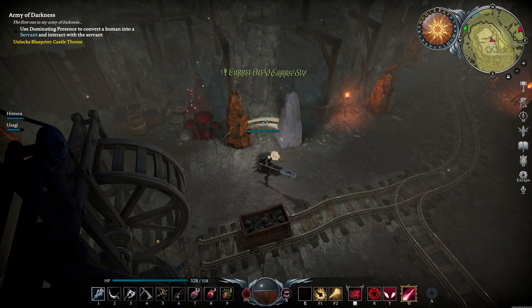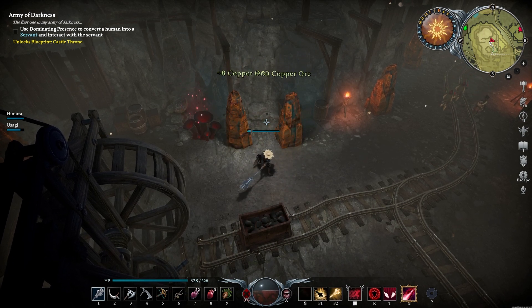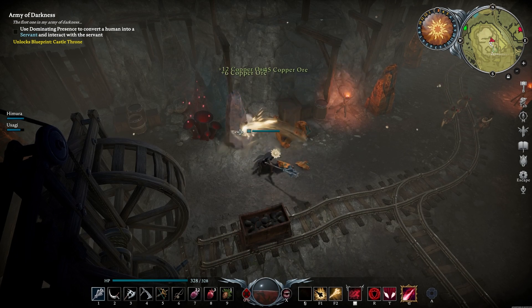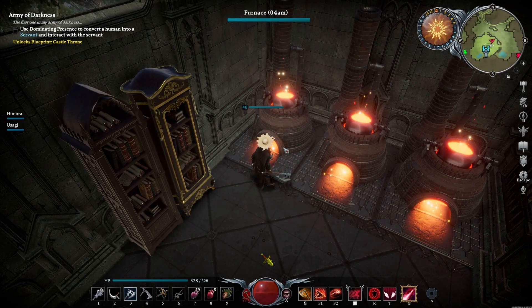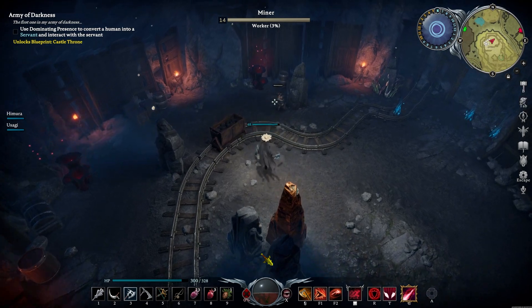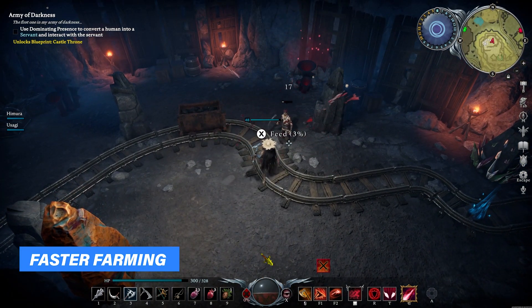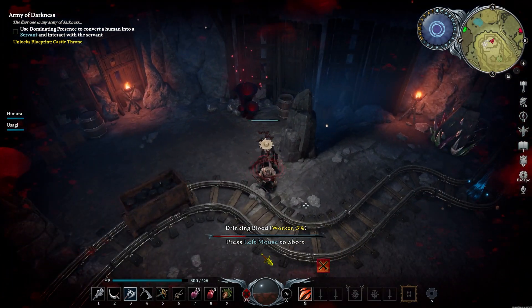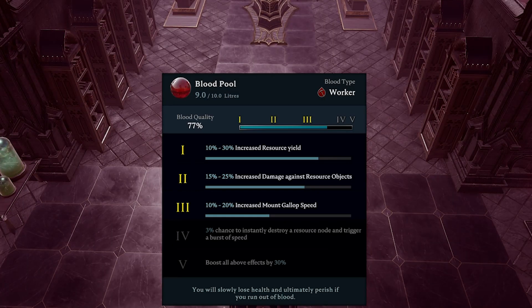What's awesome about this area is that it's also covered by shadow because it's simply a cave, so you can keep farming both during the night and daytime without a problem. To refine your copper ore into ingots, you basically want to have a furnace in your base, which processes them into bars. Also, definitely keep an eye out for the miners inside this area, as they will provide you with worker blood. The higher the quality, the better your resource farming will be, because they increase your resource yield and damage against resource objects. This is going to make your farming so much more efficient.